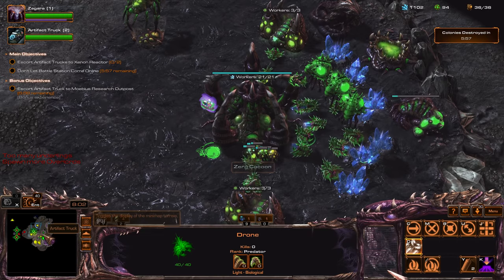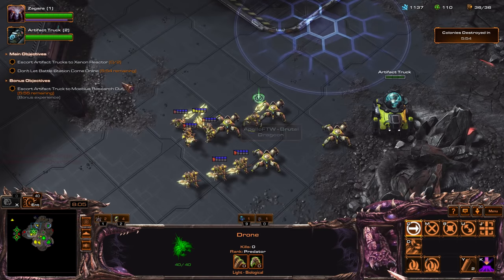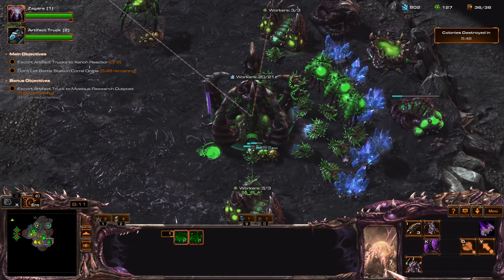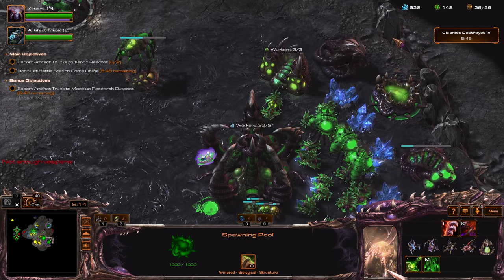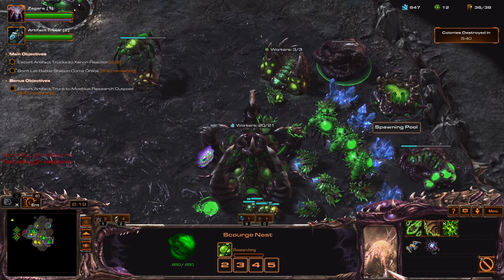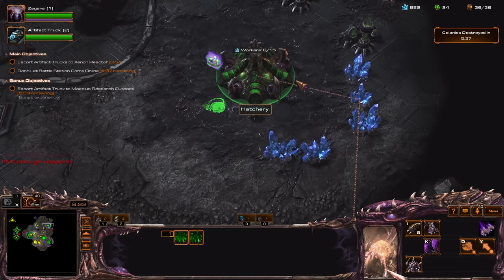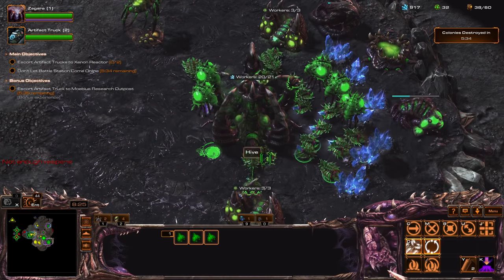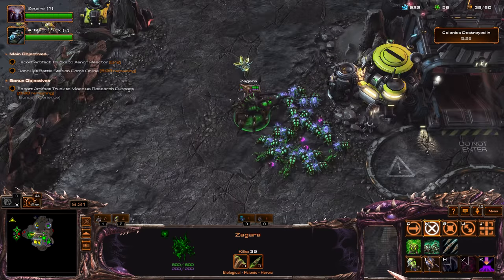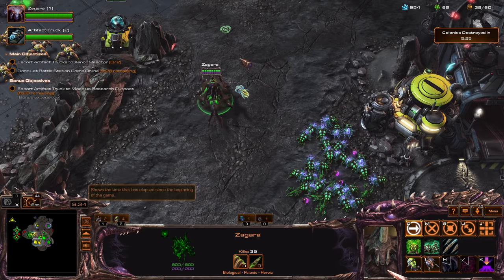Let's get these overlords here. Like I said, I'm going to get some more. Let's get our expansion hatchery here. Actually, let's get our macro hatchery here. By macro I mean lack of macro, because I'm not going to macro up. I'm just going to make more hatcheries so I don't have to macro. That's what I mean by lack of macro hatchery.